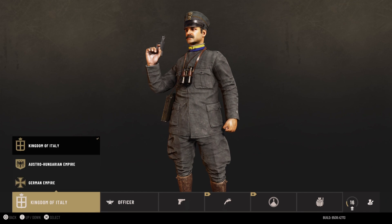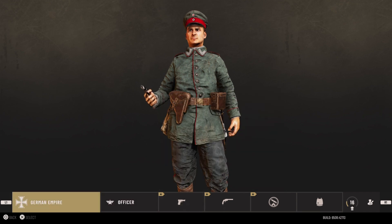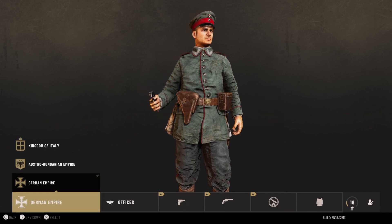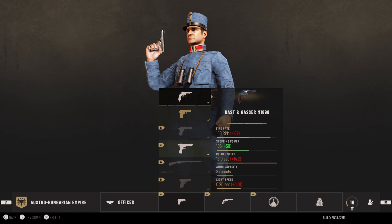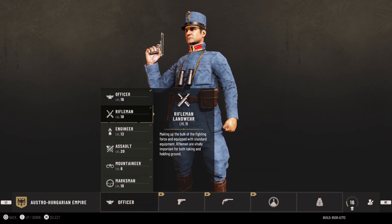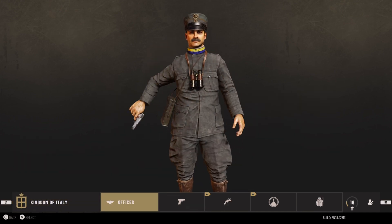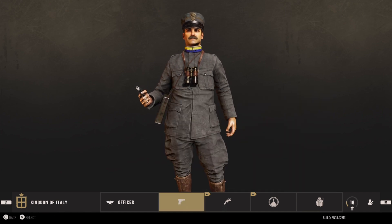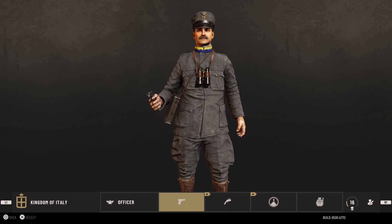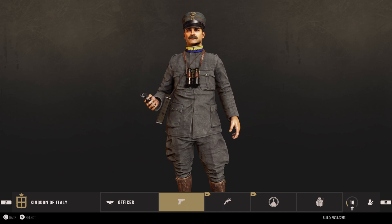Maybe you have a different opinion — possibly you like revolvers and think the German revolver, which does the most damage out of all pistols, is the best, or maybe you really like the Rost and Gasser with its eight-round capacity. But I'm a fan of mag guns so I'm going to say the 1917 is the new best pistol in the entire game. I'm loving these new pistols — very exciting to get new weapons in the game. Hope you enjoyed and I'll see you in the next episode, goodbye everyone!